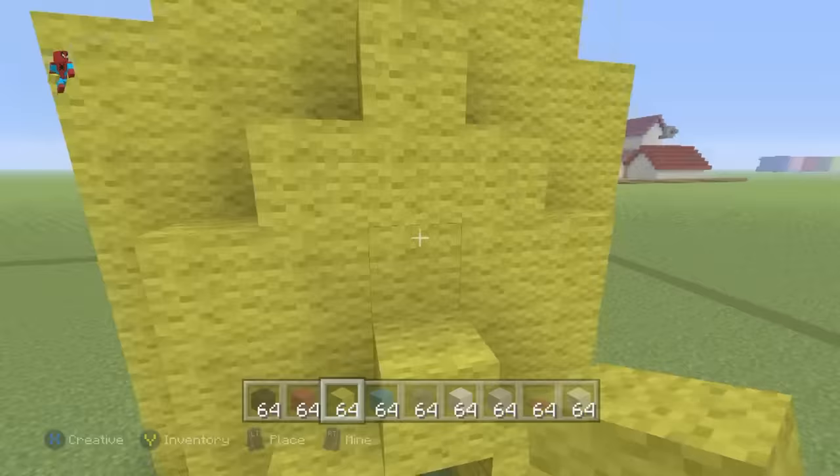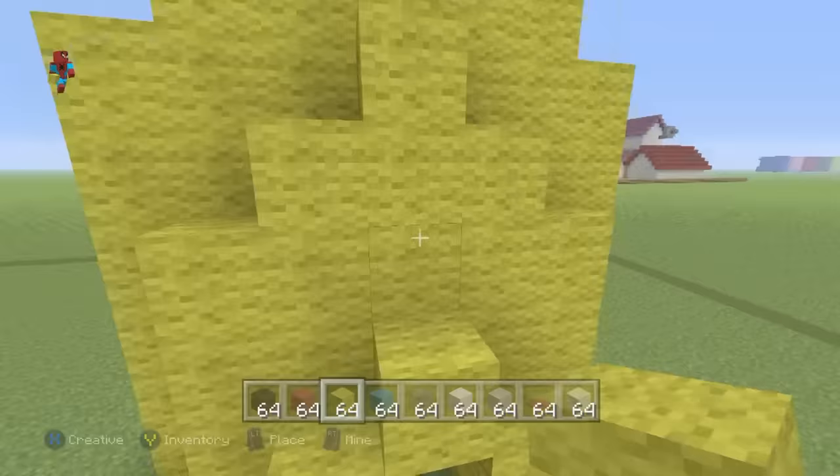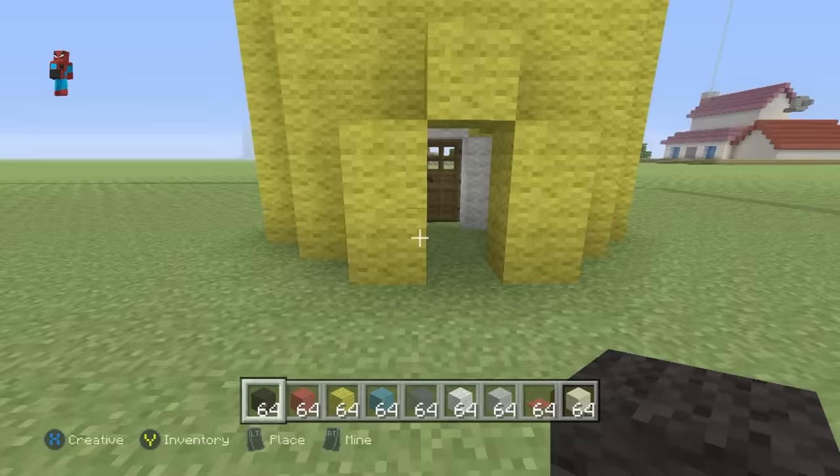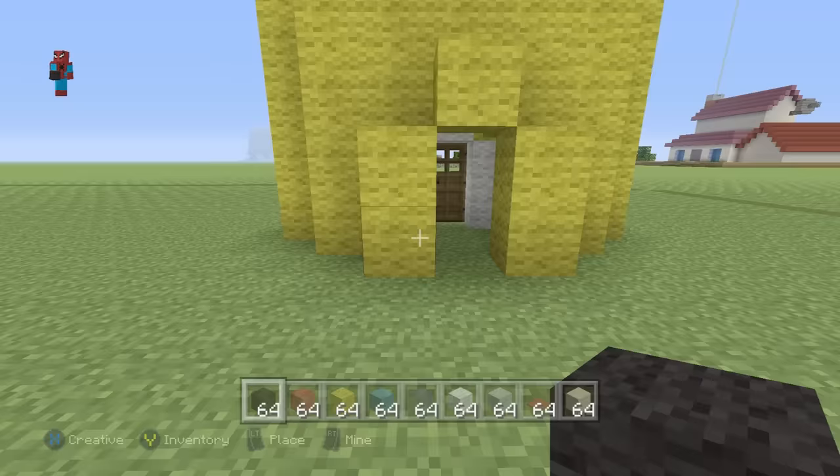Take the bottom two inward corners and place a yellow wall coming in from the corners. Place one yellow wall on top and connect them together in the middle. Then fill in the rest of the shoe — it kind of reminds me of an iron, but that's what you're looking for.